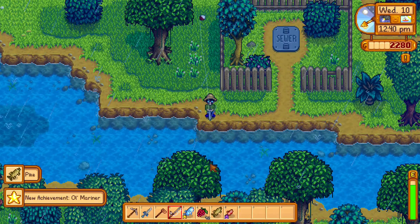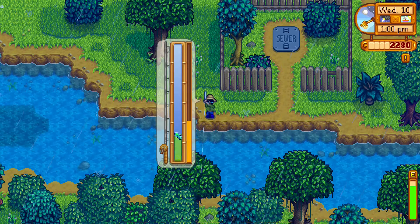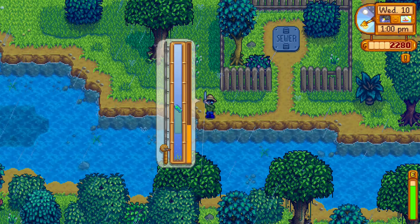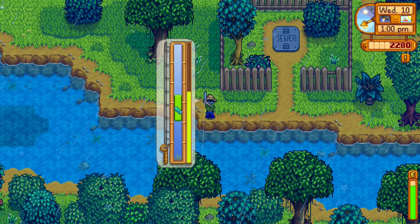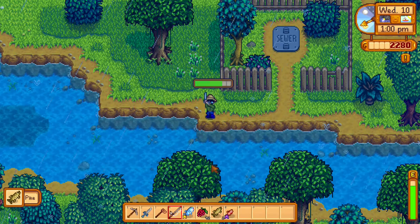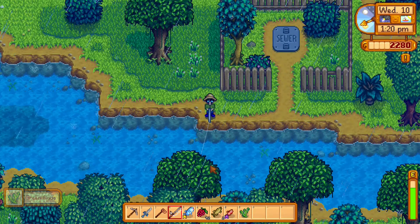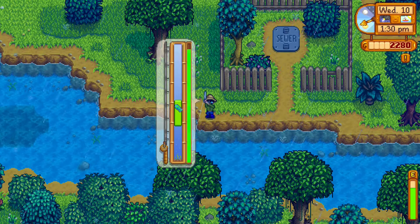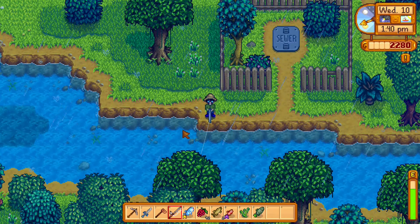Looks like a pike. Old Mariner — I'll go ahead and check and see what that is after this next fish. Hopefully the shad starts showing up soon. Definitely need to be able to catch a gold one. Looks like another pike — it's kind of dancing around the same place. Kind of annoying without a larger bar. Nothing we need quite yet. That's a shad — looks like just a regular shad. Still need a golden one, so we'll keep on fishing.